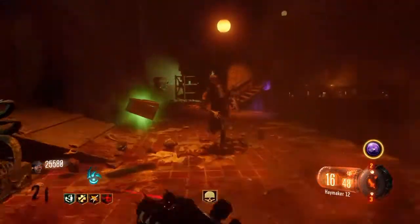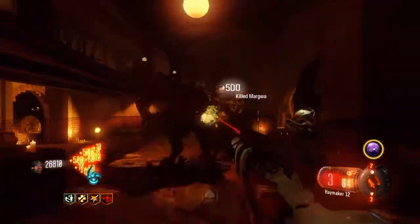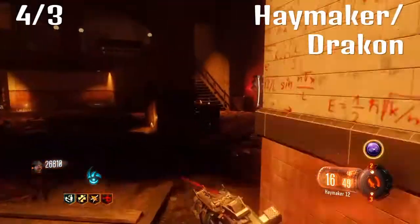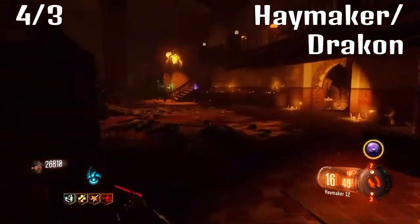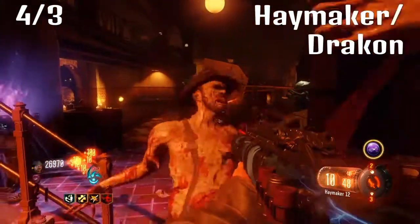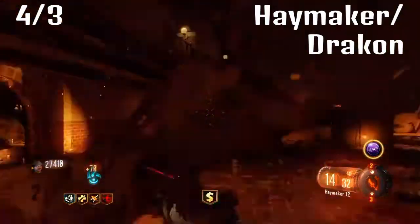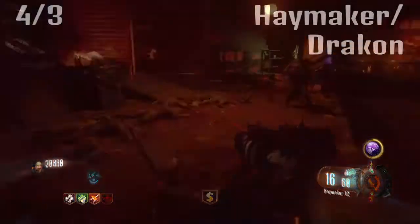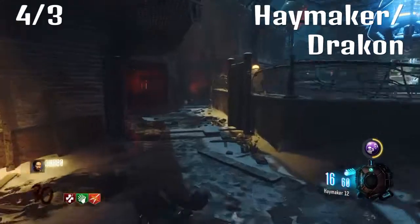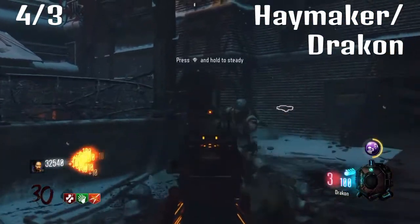Moving on to the number four slash number three spot — I could not decide between these two guns — they are the Haymaker and the Dracon. They are both incredibly good guns but they both have quite big downfalls. They're both very powerful with quite high ammo counts. The Haymaker is great for training around with; you can pick off zombies easily. The Dracon you can camp with amazingly — it's super powerful — you can train with it too, but it's not such a viable option for training.